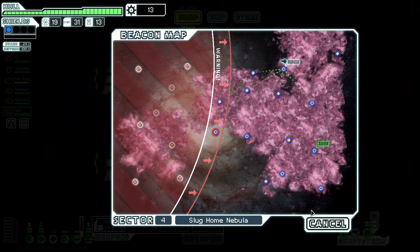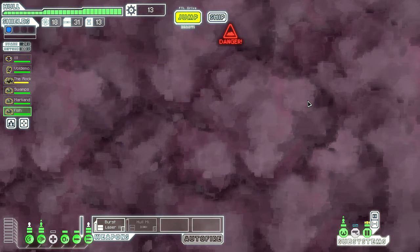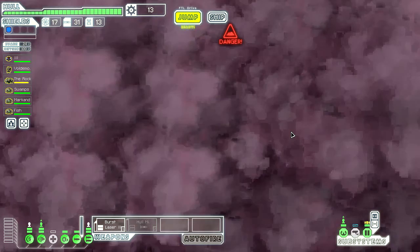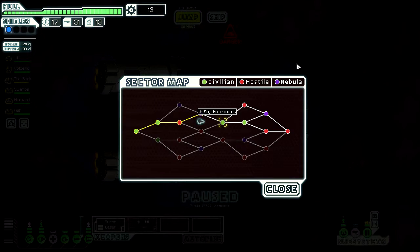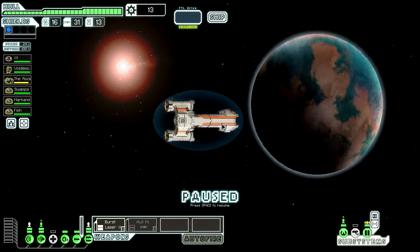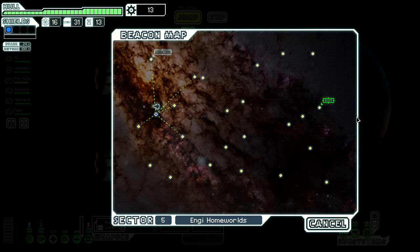We've got to jump all the way back to our exit beacon, using up a little bit of precious fuel. Alright, next sector — our only choice is the Engi Homeworlds. Let's do it. Nice, clear beacon. We have a totally empty one and a Distress beacon here. Hopefully there are a few stores on our route. We'll see if we go for that Distress. We've made it to Sector 5 — Sector 4 is donezo. Hopefully next time we will survive through the sector and get to Sector 6. Thanks for watching, have a good day, bye.